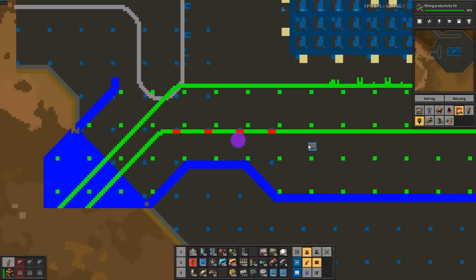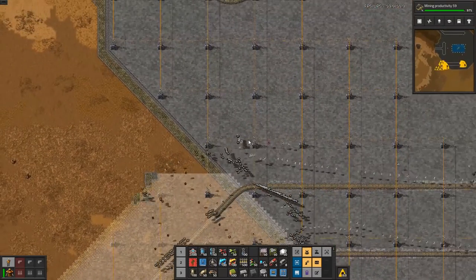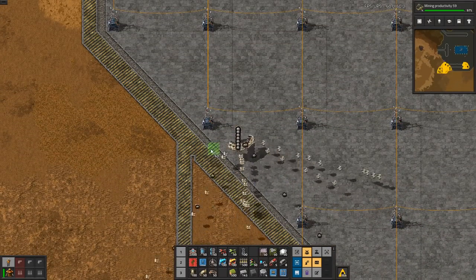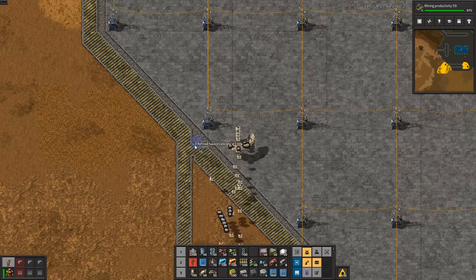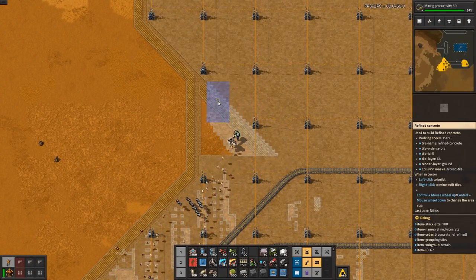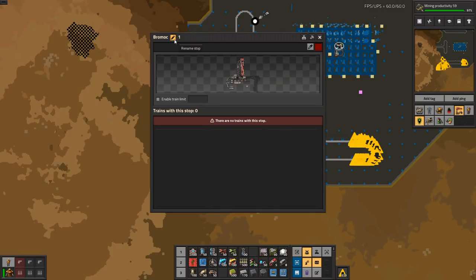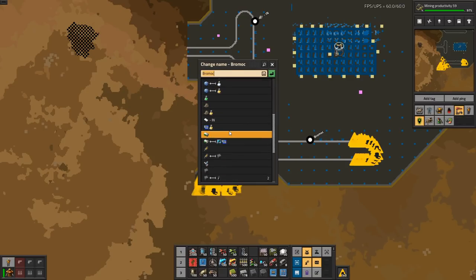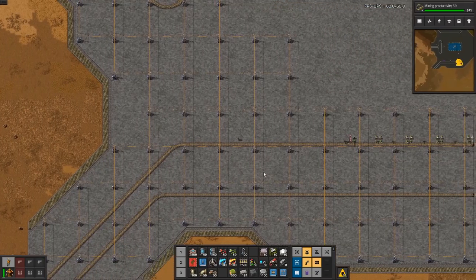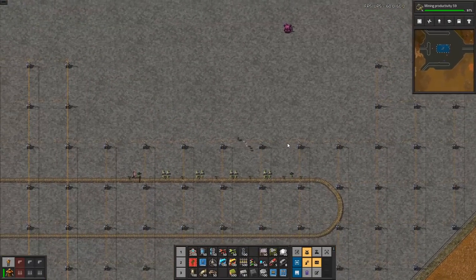That will be from the map view as well — always easier from the map view. This one is going to be steel inbound. I should have a steel inbound, right? Steel in, yes. Those are all standardized so they will be coming from whatever global network I haven't designed yet, but it'll get there.